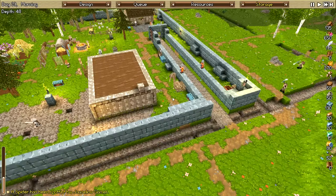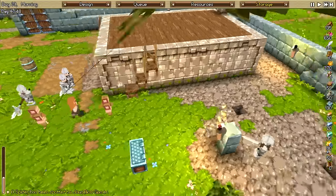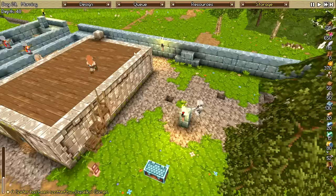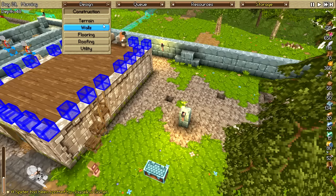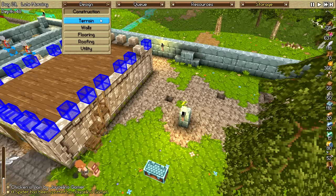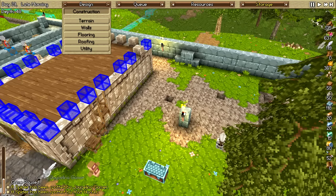We've got the crenellations coming up around the barracks. Pretty much just decorative, though. I don't think they're too functional, because I think the archers would just stand between them and get shot.